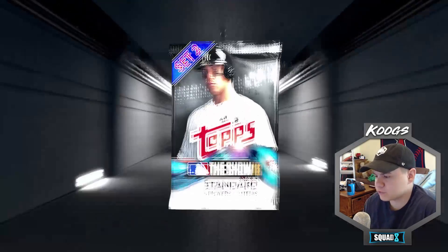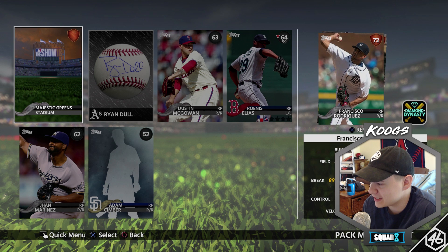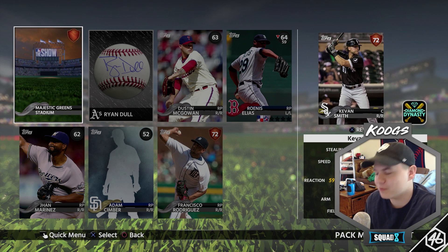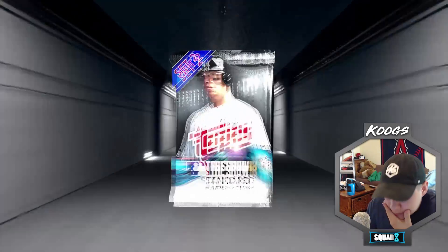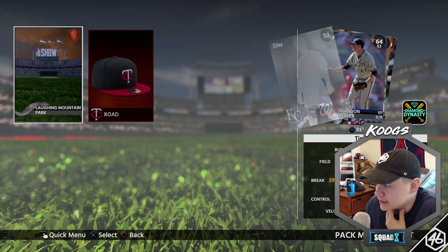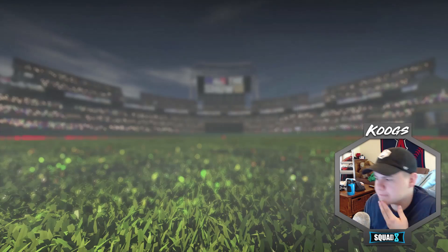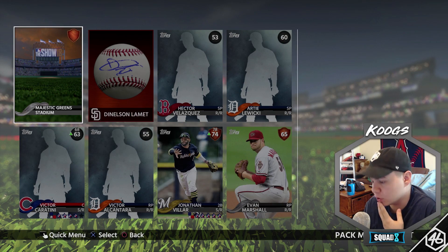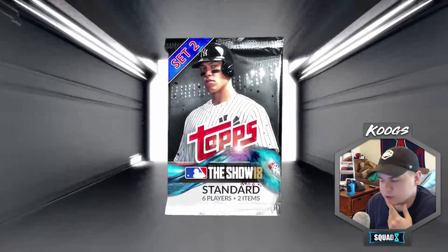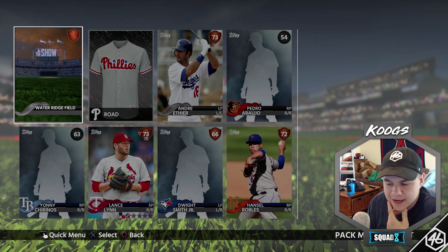Alright, keep going — 18 packs remain. It's gonna take a lot of effort to remember who's in all these packs. We got Frankie Rodriguez and Kevin Smith. Keep going — 17 packs remaining, looking for a diamond or a gold. Three bronzes: Guillermo Heredia, Brian Anderson, and Victor Reyes. Come on man, bless me with some good packs. Jonathan Valar and Evan Marshall — still waiting to see that little blue in the top right corner.